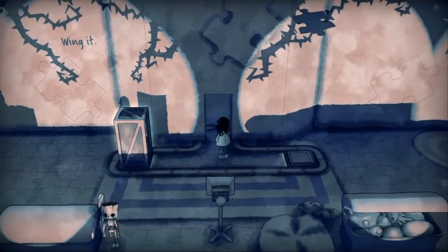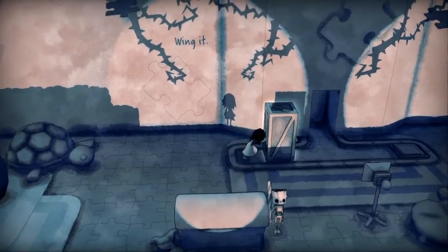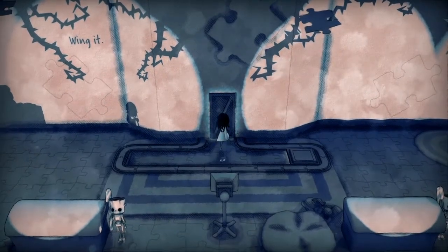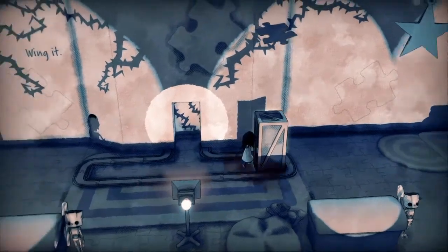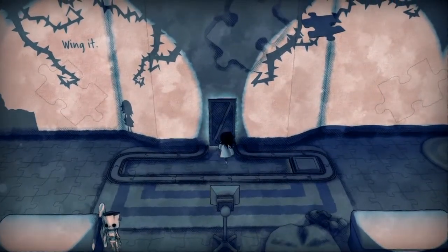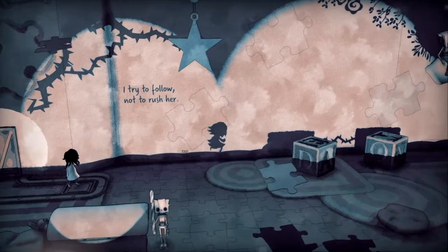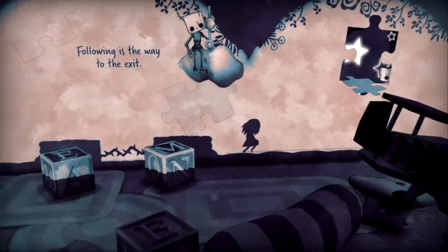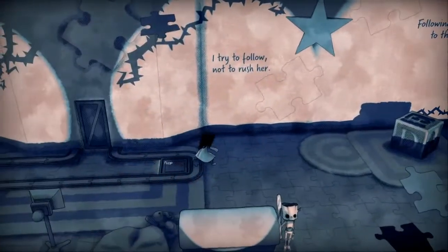We've got a block we can move and a gap there. Oh, you closed it as well — thank you. There's a button there, I heard the click. There we go — it made a pathway because there were spikes, thorns. 'Following is the way to the exit.' There's one peeking through the jigsaw. 'Observe. Step by step.' But who is observing — are we being observed?